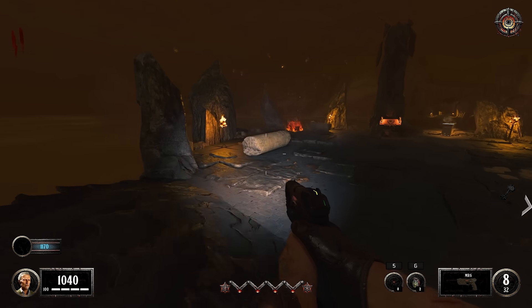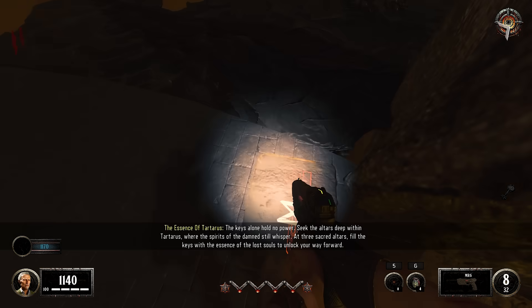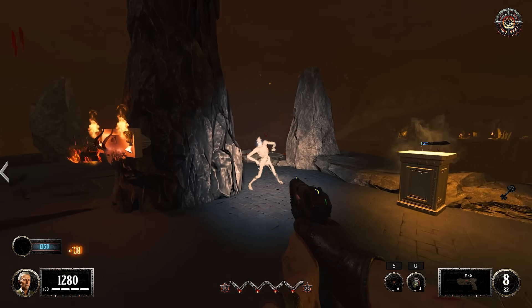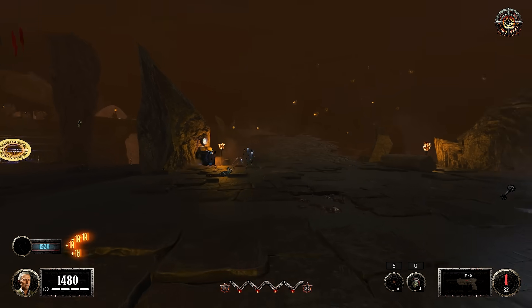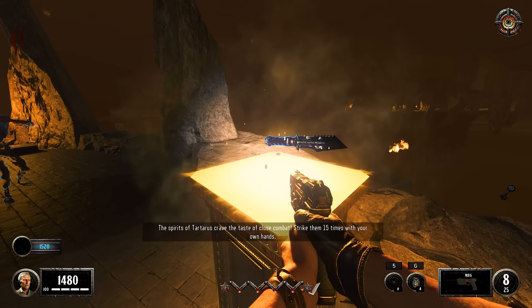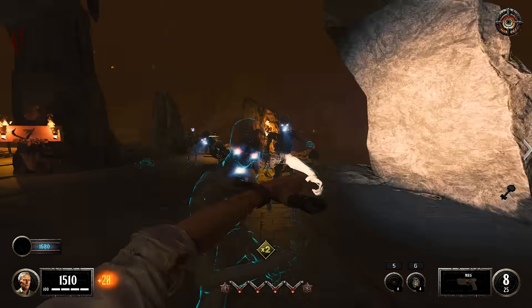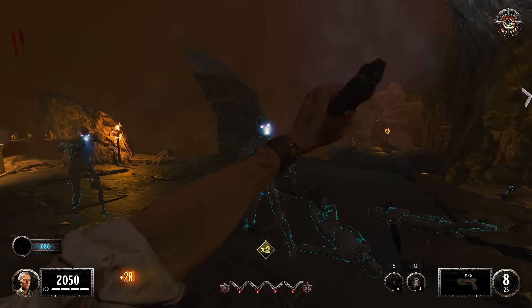It keeps going - there's like three different areas to this, I believe. Here's the essence of a thousand. What is this thingy? 'The spirit crave the taste - strike them 15 times with your own hands.' Maybe we should buy that pan up here. How much is it? 500.